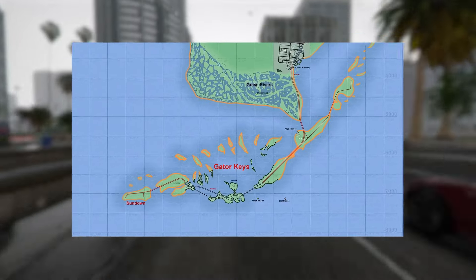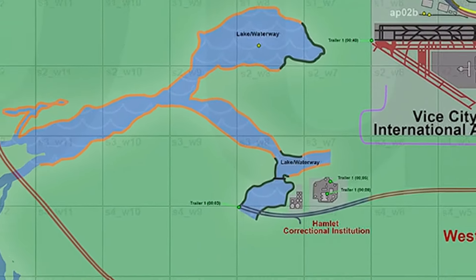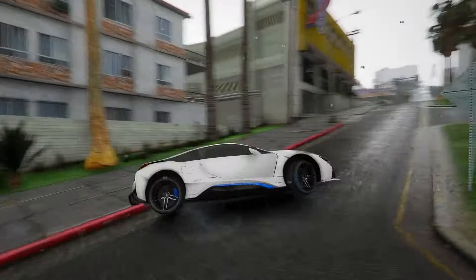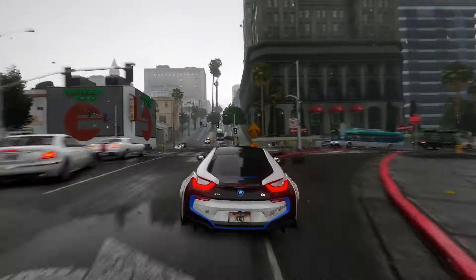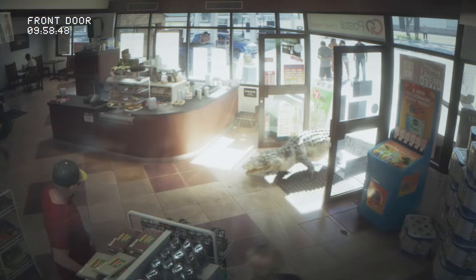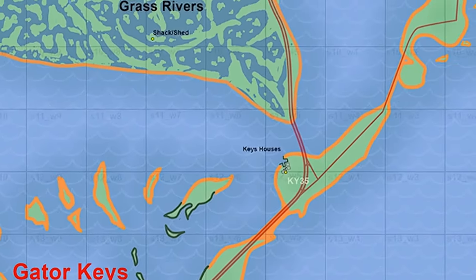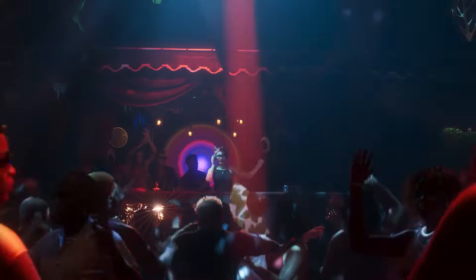The Grass Rivers have also received updates. The Lake SLW Waterway now connects to the Grass Rivers, providing insight into the potential appearance of this swampy region. A scene from the trailer showcased the airbolt, a vehicle likely used for traversing these areas. The Shaka Shed, situated in the middle of the Grass Rivers, is reminiscent of the shacks seen in Lemoyne in Red Dead Redemption 2. Hunting is anticipated to be quite intense in this region, given the presence of alligators, snakes, and lizards. Changes have also been made to the Gator Keys and surrounding islands, with additions to speculative locations such as Bird Key. That wraps up the analysis of the latest version of the GTA VI mapping project.